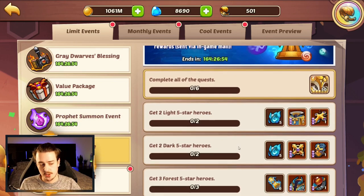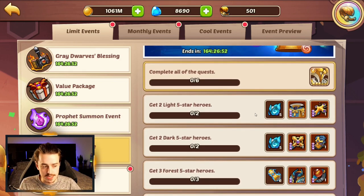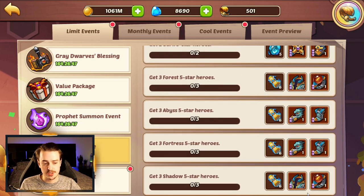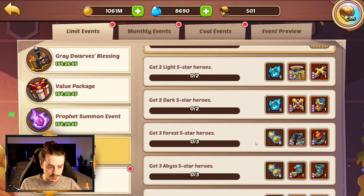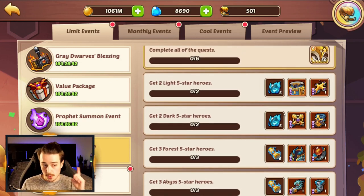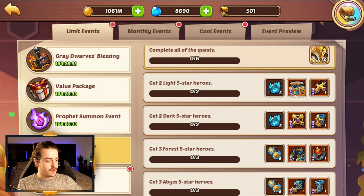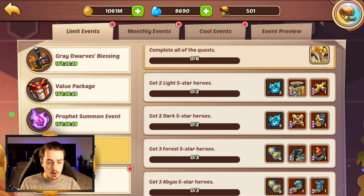Heroic Miracle is here, so this is an opportunity to summon 5-star heroes and get rewards. You need to summon 2 5-star Light Heroes, 2 5-star Darks, and 3 in every other faction, and you'll get all of the armor and other stuff here. Because of the new update, the armor is now absolutely crucial. The brand new update has made tons of things like Shelter Mission, summon prizes where you get a 3-star set of armor — all those things are going to be way more beneficial now, so stay tuned.